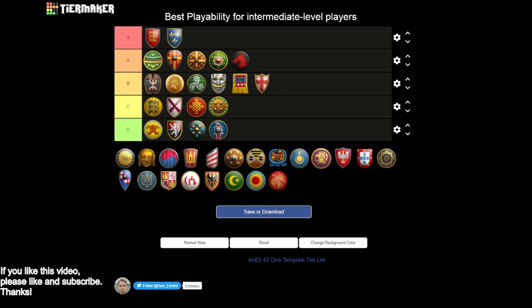Next we have the Italians - I like them in B tier as well. The cheaper age up bonus is nice if you want to pocket the resources, though you kind of have to modify your build to take advantage of it. You have a fairly open tech tree but no halberdiers is a bit awkward, and getting the Genoese Crossbowmen requires a castle, which always makes life a little tougher.